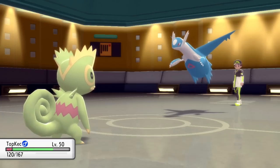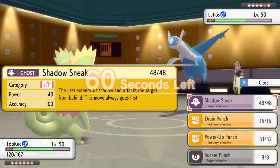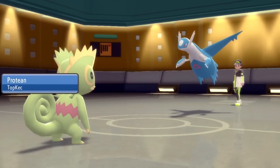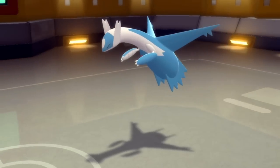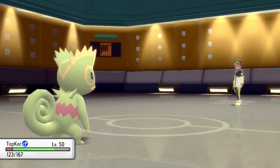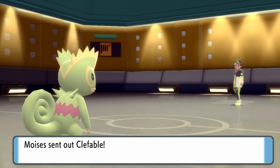Kecleon is putting in some work for me here. They're definitely just going to try to drop a Draco on my ass, so I go right for the Sucker Punch — which they're probably not going to expect. And I Sucker Punch him right in the chin. That is a dead Latios! I'm able to take care of pretty much the worst offensive threat they have, and that is amazing. Kecleon out here eating his leftovers, just chilling, eating his apple after taking care of a Legendary.